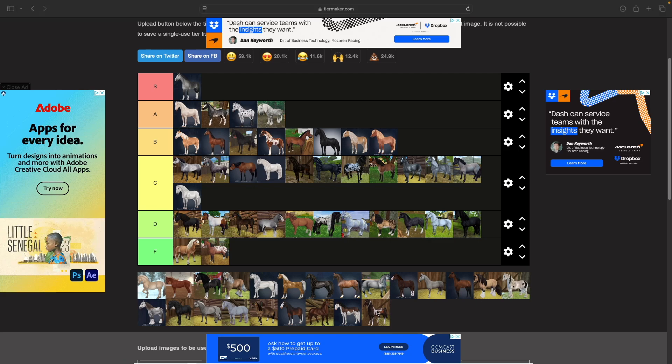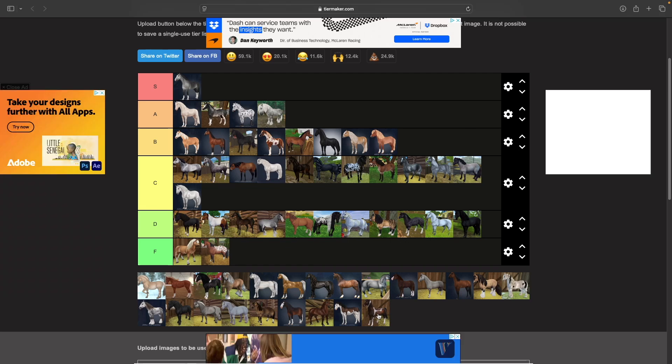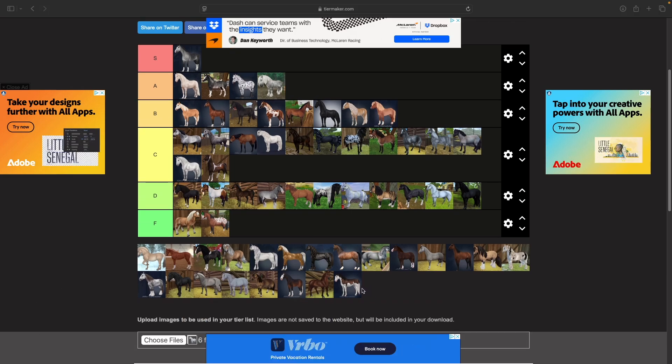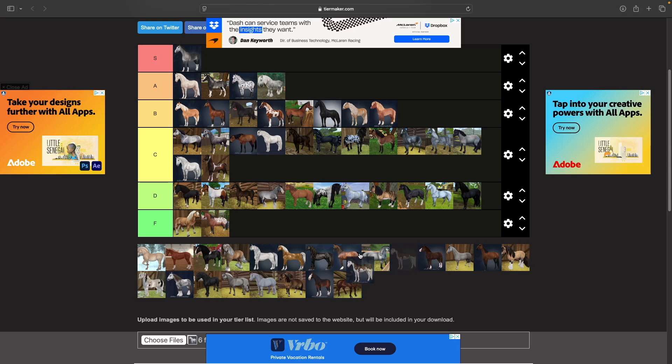Next up is the Marwari. I actually don't mind the Marwari — I think they're kind of cute. They do have a bit of pencil legs but I think C tier is where he's going to be.